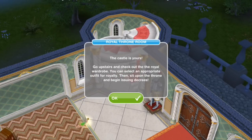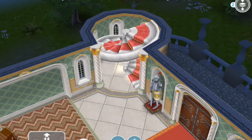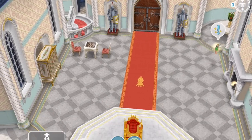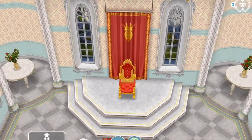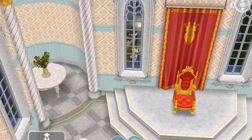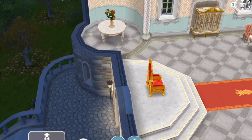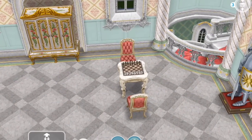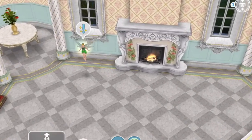Go upstairs and check out the royal wardrobe. You can select an appropriate outfit for royalty, then sit upon the throne and begin issuing decrees. Upstairs, this is the throne room. We've got this throne over here, and on either side we've got an alcove with tables and flowers. This looks like it's probably the royal wardrobe, and here's a chess game. You get your usual suits of armor and fireplace.